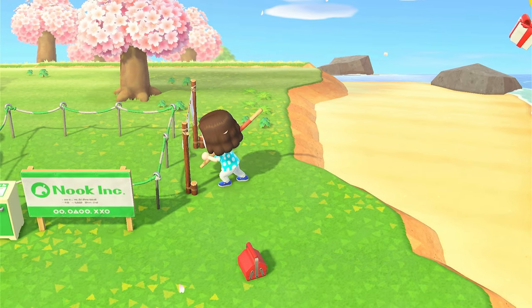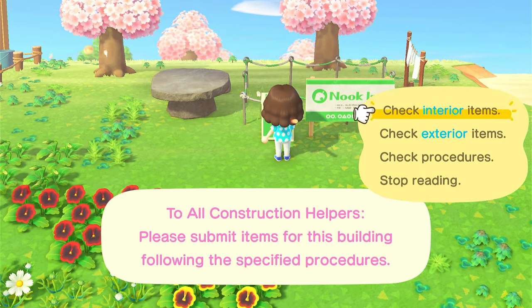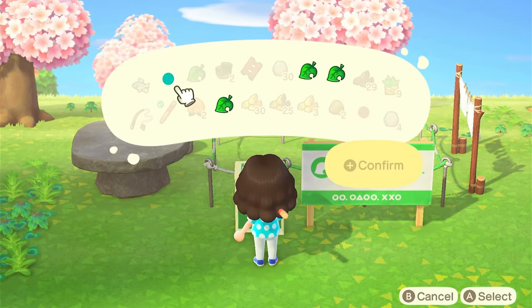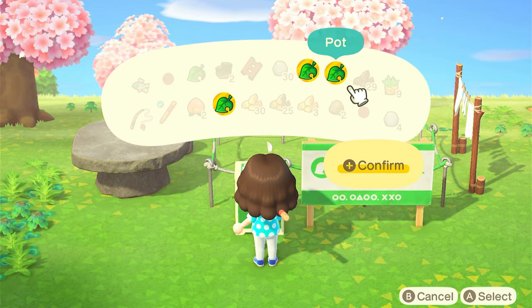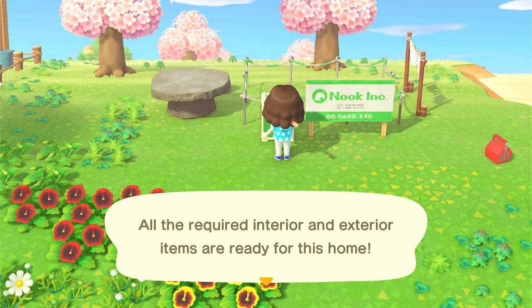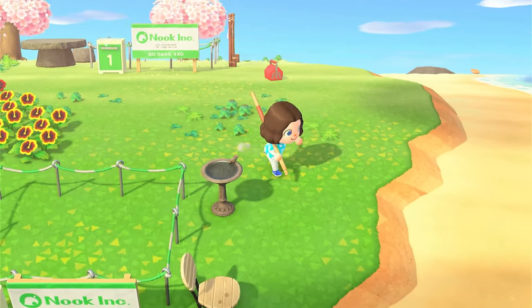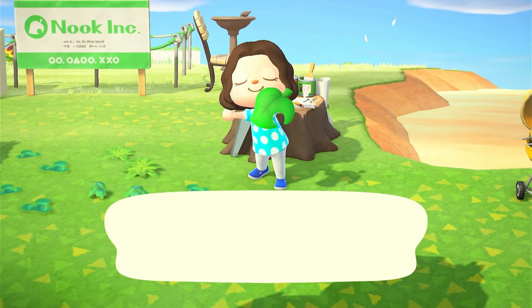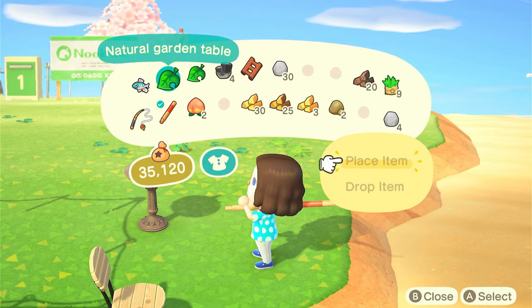Once all of those items are placed, go back into the box to make sure all the checkmarks are ticked off. It will say that all interior and exterior items are complete. Once you've done that for all three plots, your character will turn around and do that little 'woohoo' sign, which means you've completed it!